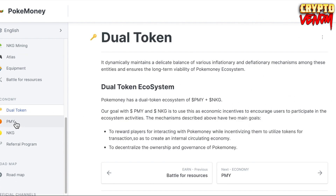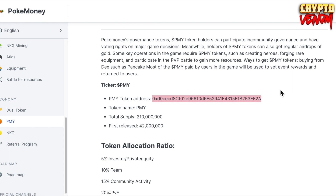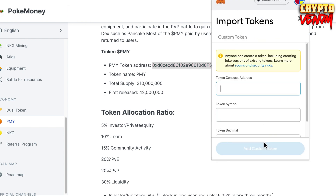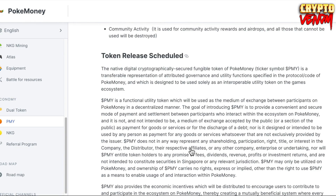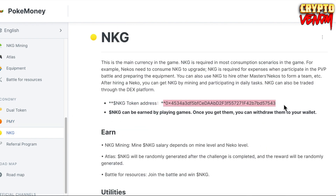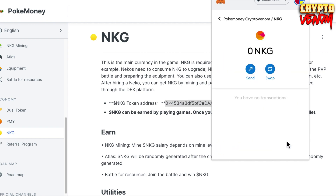The dual token system uses PMY and NKJ. To add PMY, copy the contract address, go to MetaMask, click Import Token, paste it in, and add the custom token. For NKJ, copy the token address, go to MetaMask, Import Token, and confirm. Both tokens can be tracked in your MetaMask wallet.